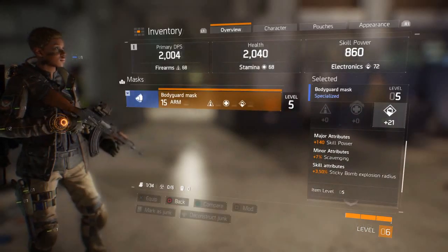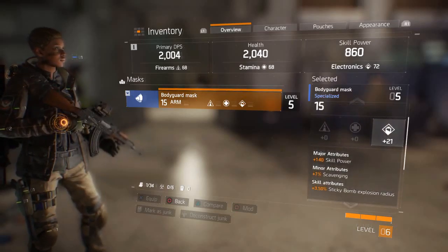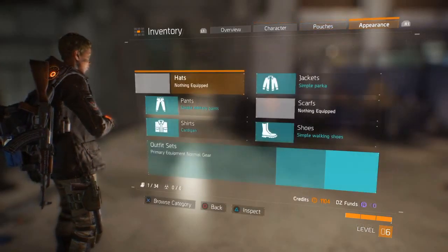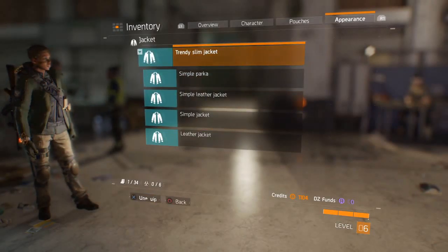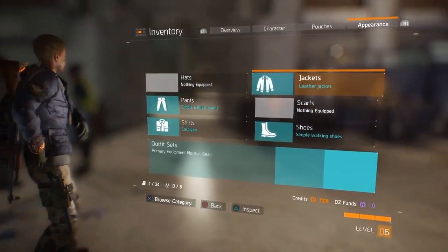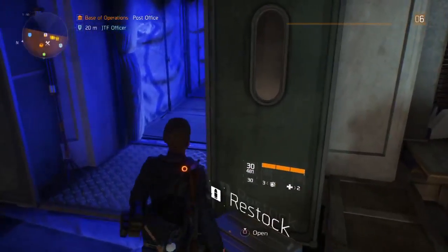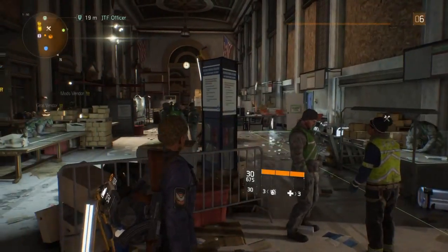The three main stats up top are your primary damage per second, your health, and your skill power. Not only do the base stats of your items affect those, but some items have attributes that help your damage per second or skill power. The minor attributes on this one give 12% ammo capacity. These blues usually have better ones — this will add 140 skill power. Major attributes affect those three main stats. You can also change the appearance of items with these light blue cosmetic items you find in the world.